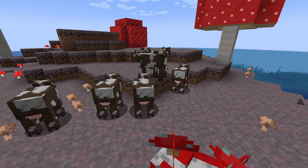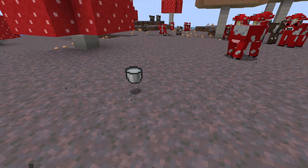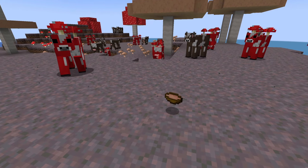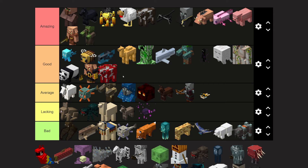Mooshroom cows are a lot like normal cows, except they only spawn on mooshroom islands. In addition to being able to be milked, they can also make an infinite amount of mushroom stew if you right-click them with a bowl. They're red in color and overall a pretty cool looking and useful mob. Good tier.